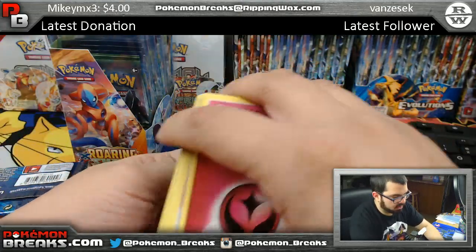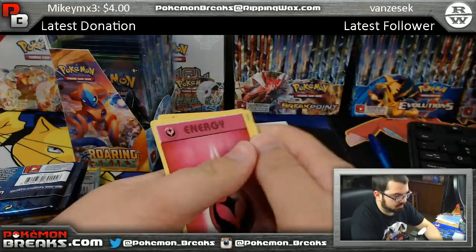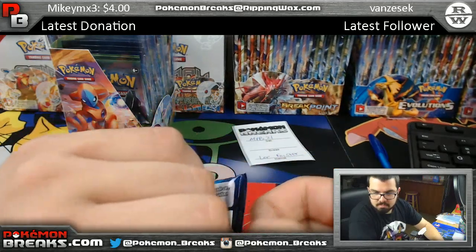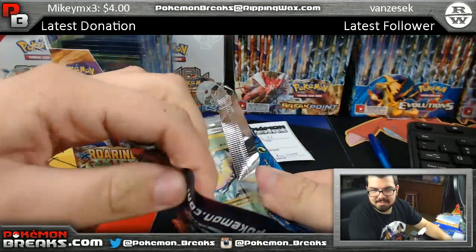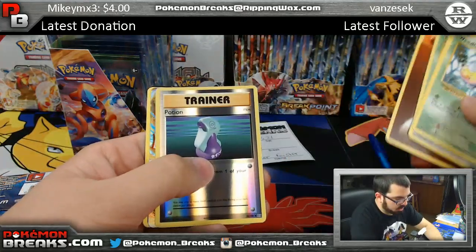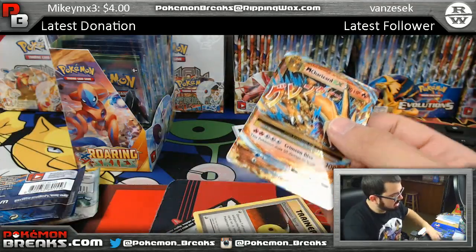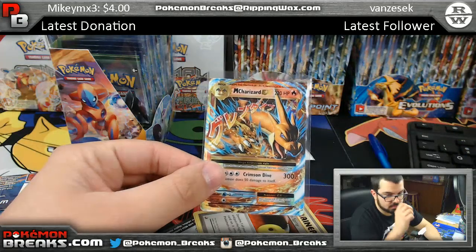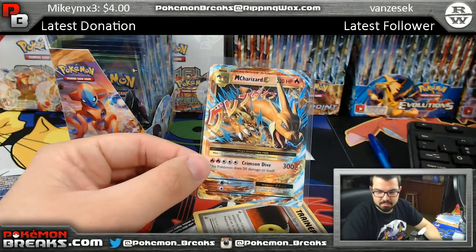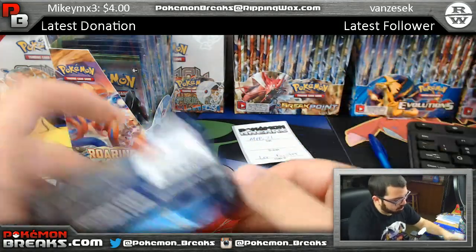To start off we've got Voltorb and Beedrill — not much there. Then a Potion and Mega Charizard EX going to Lee! Mega Charizard EX — not bad — still got four packs left.